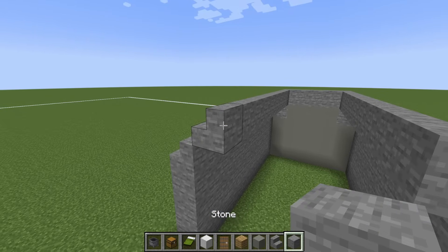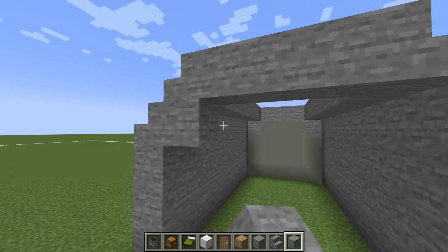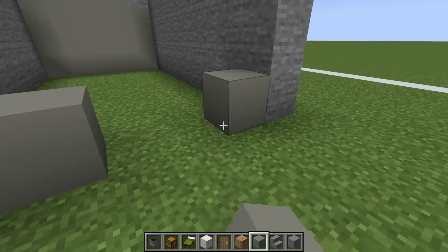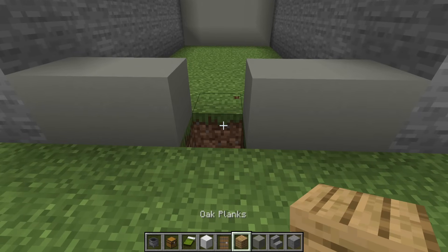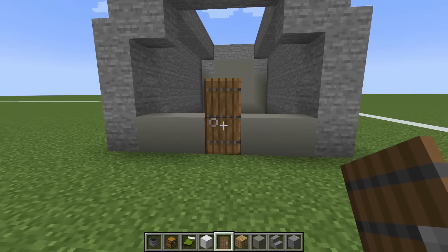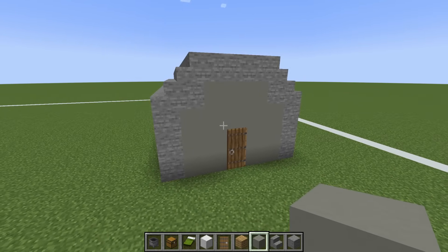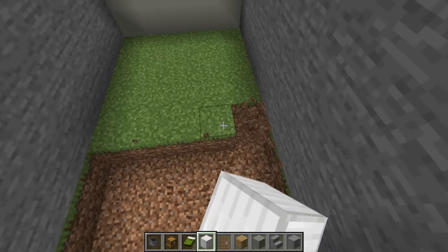We then want to connect the top together with a row of stone. Place a stone in each one of these corners. At the base, we want to place two light grey concrete extending inwards from both sides. Destroy the grass block in between them. Place an oak plank with a spruce door on top and then simply fill the rest of this wall in using light grey concrete. We are then going to remove all of the grass inside of the barrack.